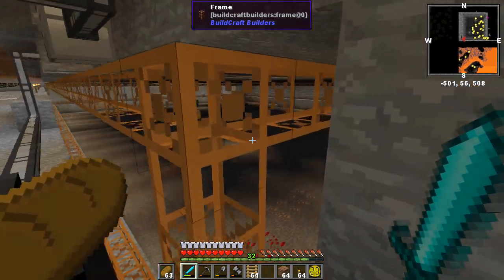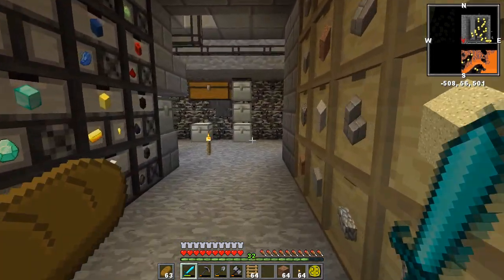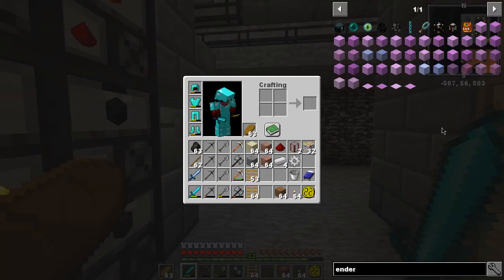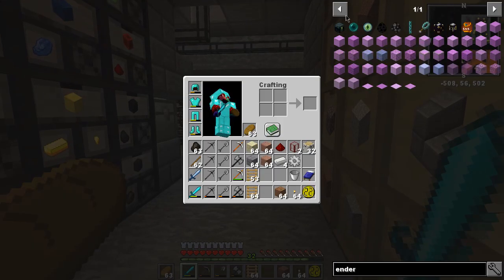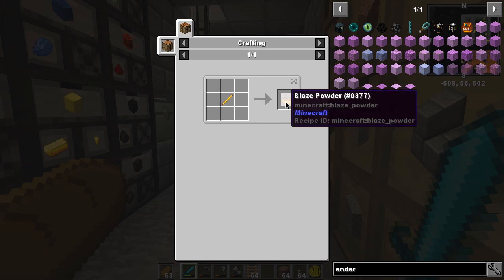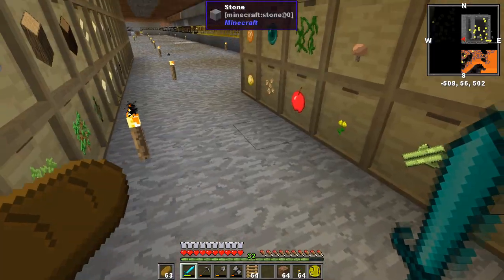I've been waiting for Endermen to spawn and I've killed a couple of them. I've got an extra Ender Pearl. I've been in the nether and I got some Blaze Rods. But we need four Blaze Rods for one Ender Storage Chest. A regular Ender Chest just requires an Eye of Ender, which just requires a Blaze Powder, which is half of a Blaze Rod. So we can make two Ender Chests now, if we had the Blaze Rods. I also want to make an Ender Tank, but I need Ender Chests first — those are more important.